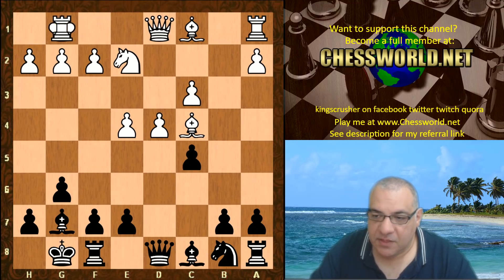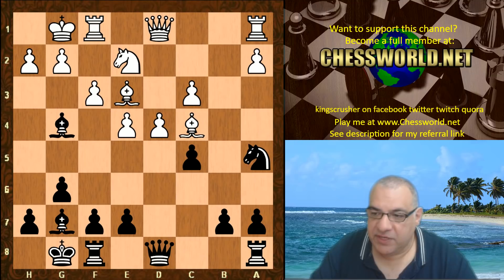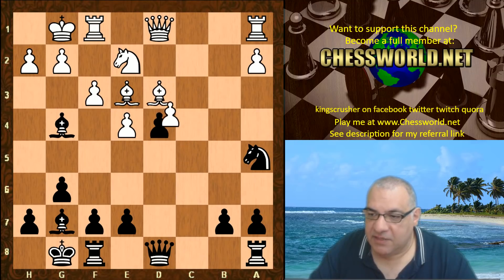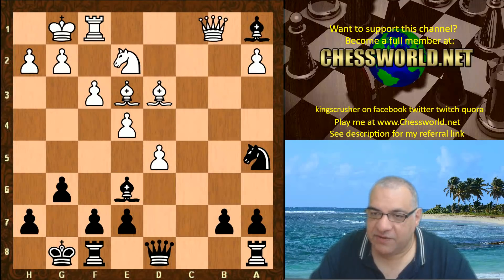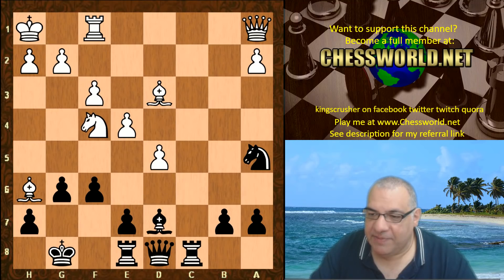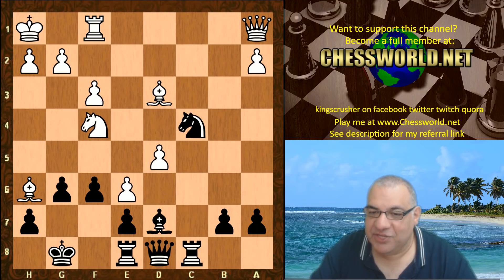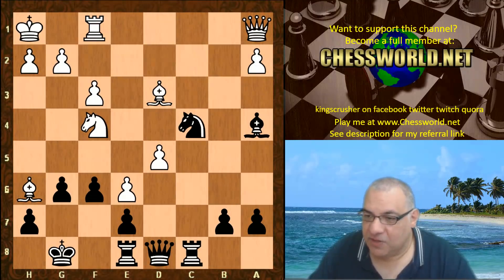White castles, Knight c6 — very standard territory. b6 is a really nice idea. An alternative is Bishop g4, which looks like Karpov-Kasparov territory; this kind of thing has been seen before. In fact there's even an exchange sacrifice which has been played by many players — a really dynamic aggressive line. There's a well-trodden line there with Bishop g4.